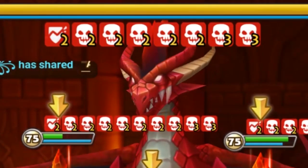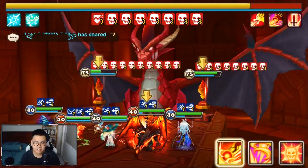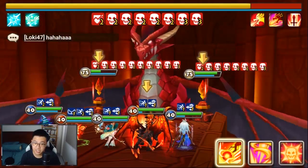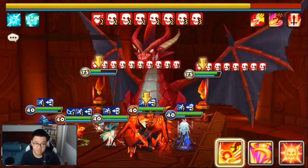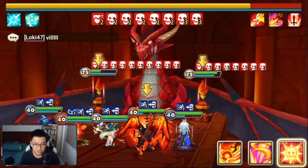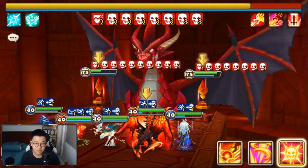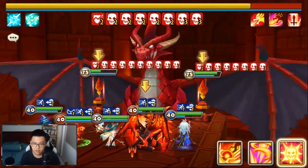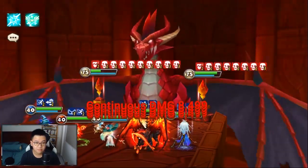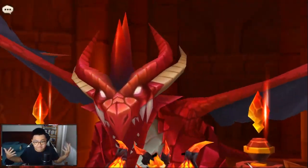We're looking at 16 ticks of damage — that is 80% of his HP if we blow up this entire thing. That looks like 80%, so we should 1-shot the boss from this amount of HP with Incinerate, even if my Tattoo has no runes. Boom. That's pretty sweet.